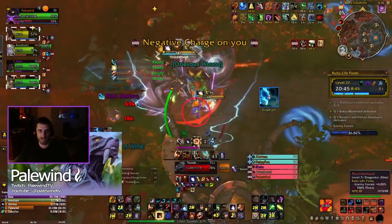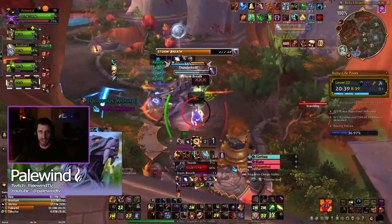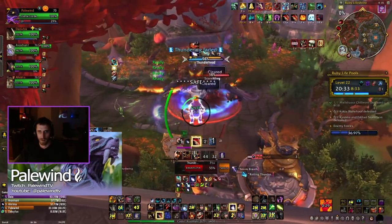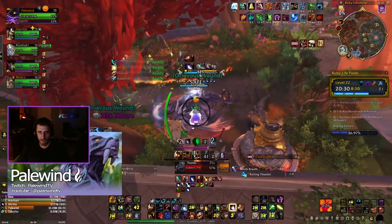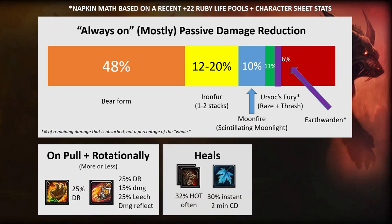Bark skin has about a 44-second cooldown and rage of the sleeper is on one minute — it's not only a DR but it's damage, leech, and a damage reflect. So those are basically up all the time in a dungeon. Fire them at the beginning of every pull and use them rotationally on longer pulls as well. When you do encounter damage, the nice thing about this build is you've got two charges of frenzied regeneration plus renewal — a HoT you can use often due to the CDR — plus the emergency instant 30% heal to recover.